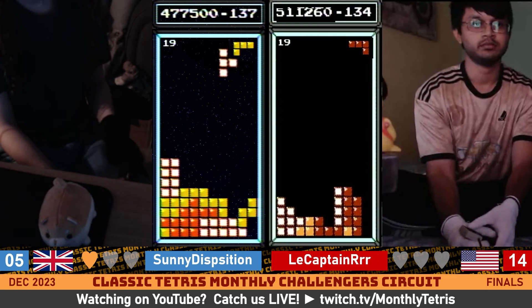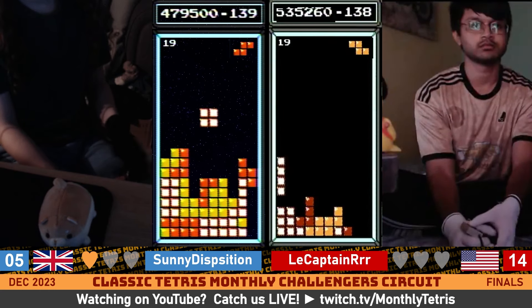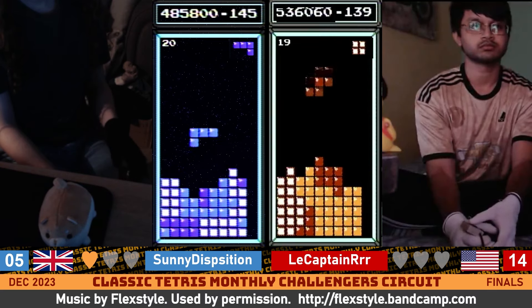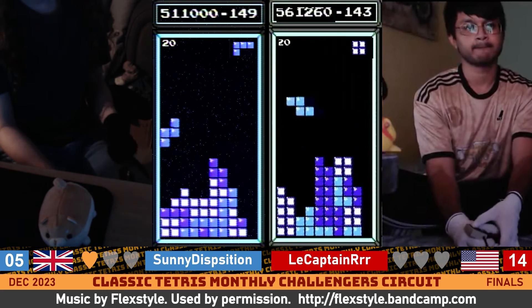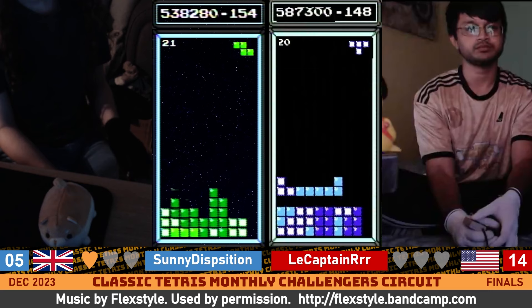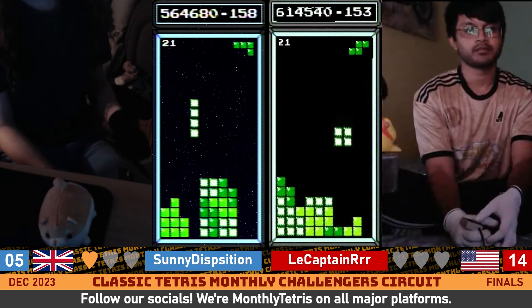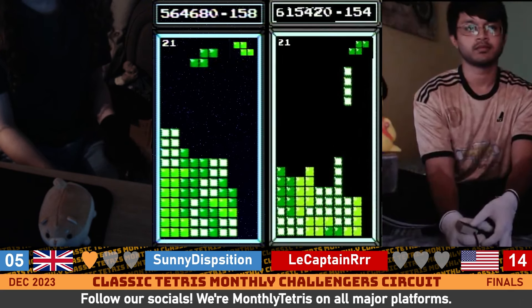He's going to score a Tetris there. Both players looking pretty clean at the moment. Sonny not liking his pieces though, I can tell you that much. Just another reminder that this game hates you. Bang Tetris for Captain. There's a Tetris for Sonny. Captain with a 50,000 point lead and six lines to work with. Tetris for both players. Another Tetris for Sonny. There's one for Captain. Captain five lines back and 50,000 ahead. Another Tetris for Captain.